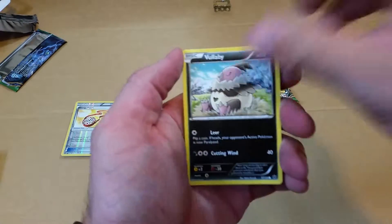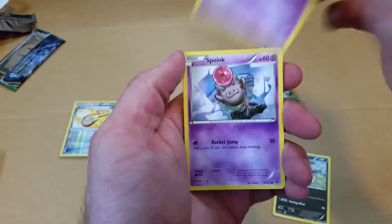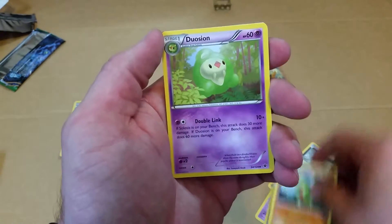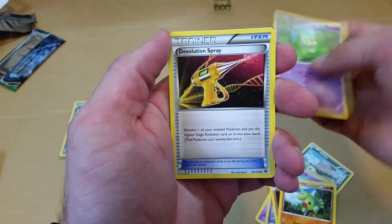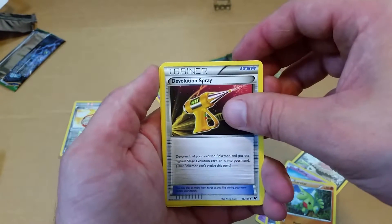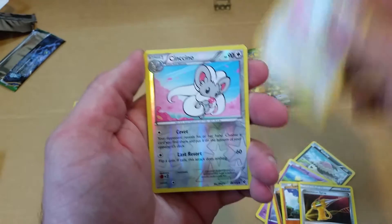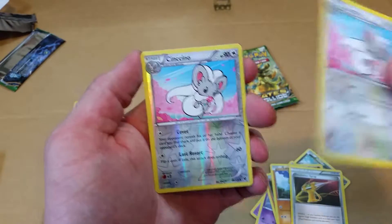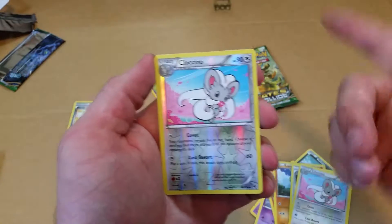In the second pack, we have Bullaby, Koffing, Spoink, Diglett, Larvitar, a Duosion — this is nice because I need more of these guys in one of my decks — a De-Evolution Spray, Cincino, and a Reverse Holo Cincino — same card, one's Reverse, one's not.